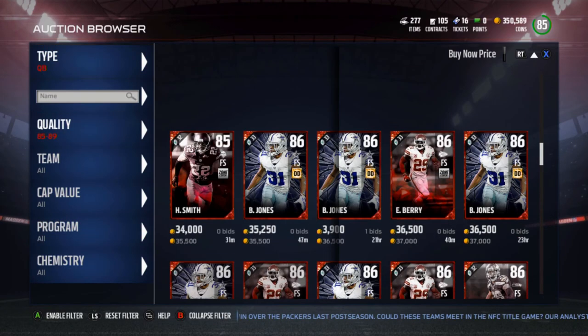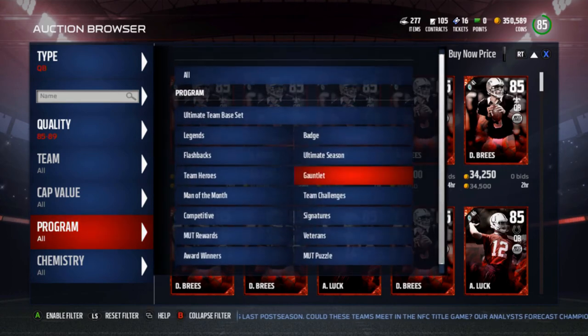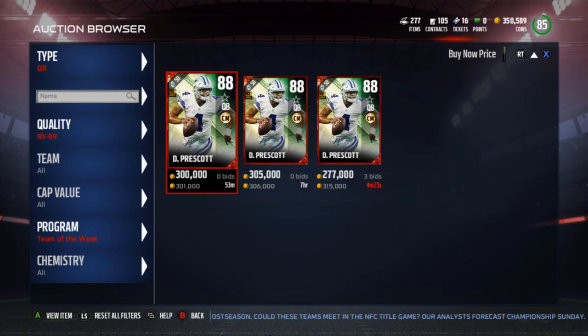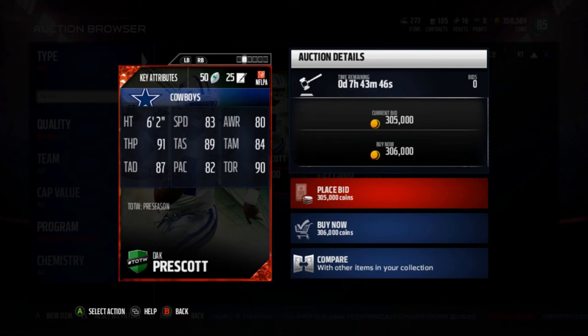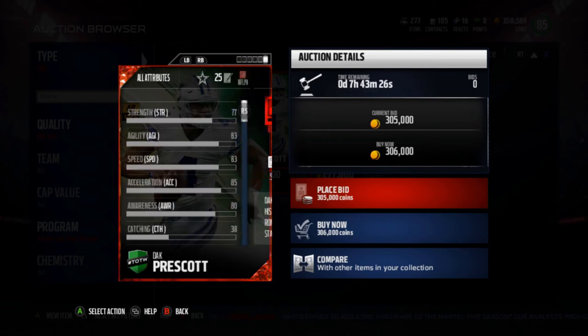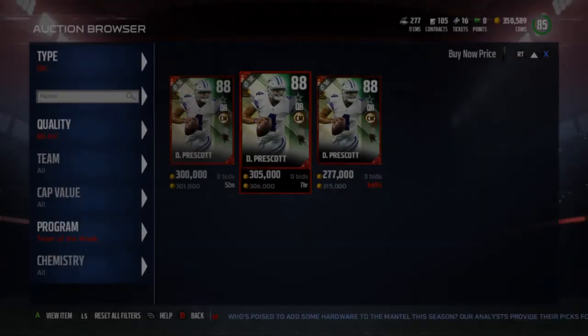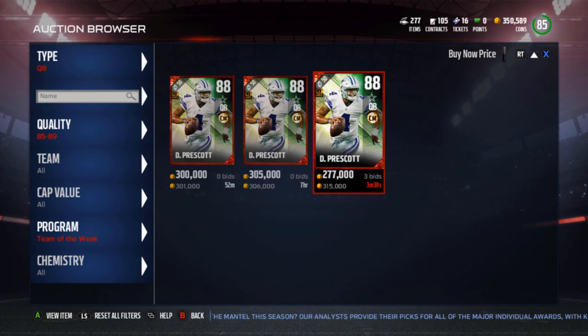Now for the prize of the pre-season Team of the Week — the Dak Prescott. He's going for 300k at the moment, an 88 overall quarterback limited for 48 hours in packs. He's got 83 speed, 80 awareness, 91 throw power, 89 throw accuracy short, 84 mid, 87 deep, 82 play action, and 90 throw on the run. A really solid card, but nowhere near worth 300k. I don't even know if I pulled him out of a pack that I could keep him — I think I'd have to sell.